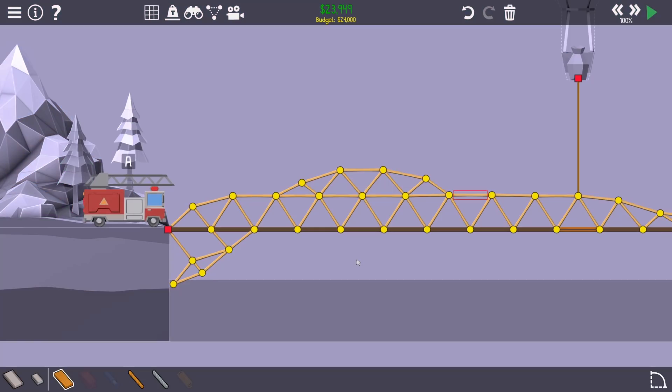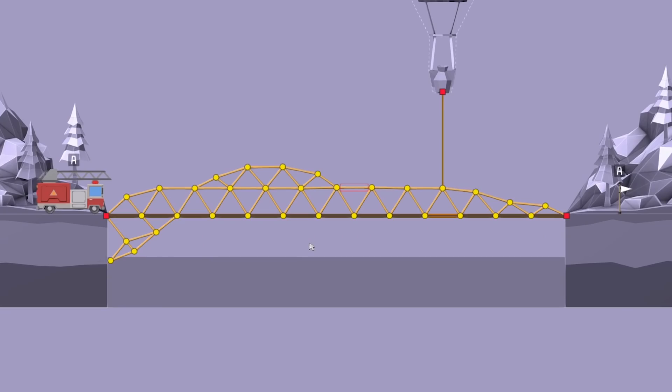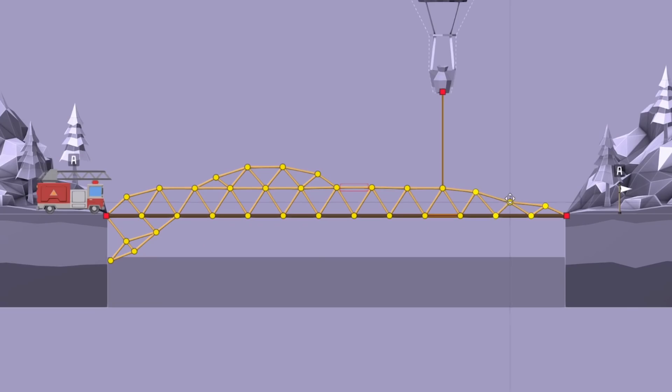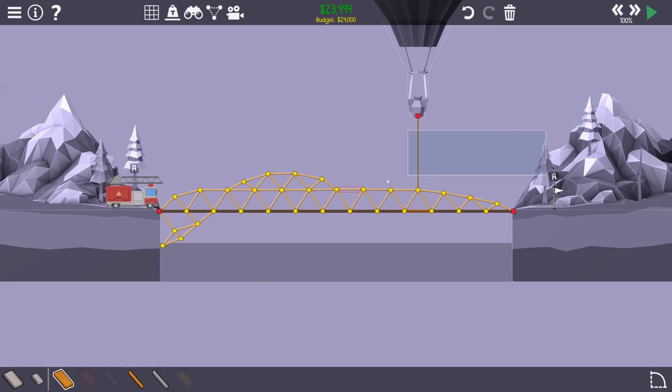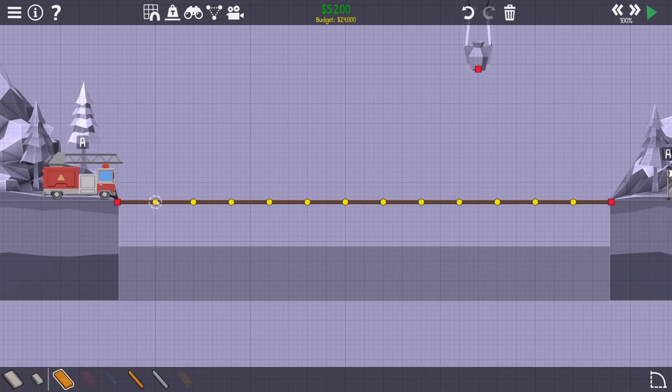Could I do a tension bridge? Would that be any better? Should I try a tension bridge? I feel like I might waste all my progress - in the loosest possible definition. Right, we're going underneath - tension - and I'm gonna probably have to dangle from there as well. Let's turn the grid on for this.